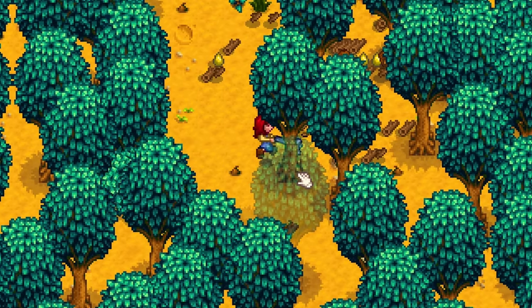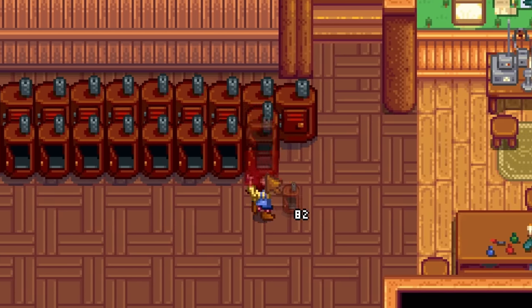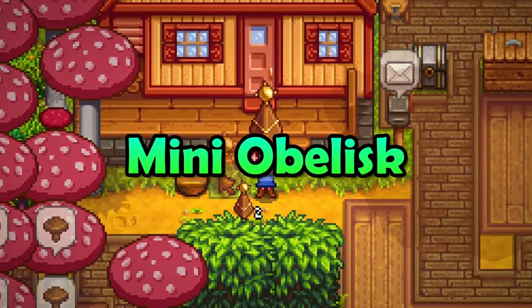But the charcoal kiln has one bonus benefit that no one is talking about. As you know, divorce is expensive — so just fill up your farmhouse with charcoal kilns, turn them on, and sleep in a cabin somewhere else. Who knows what might happen.